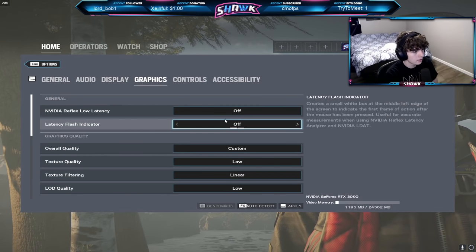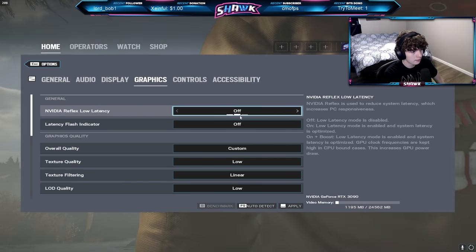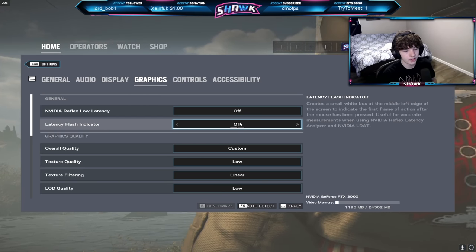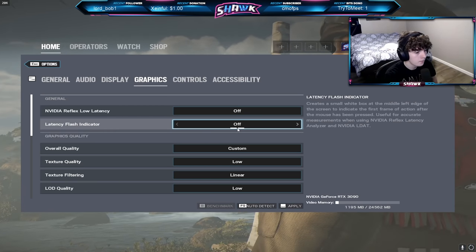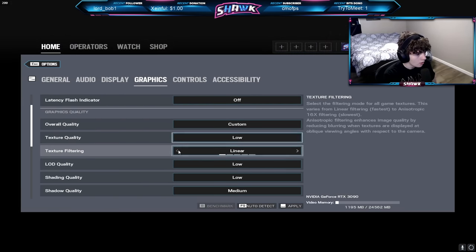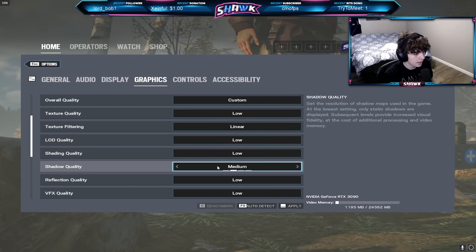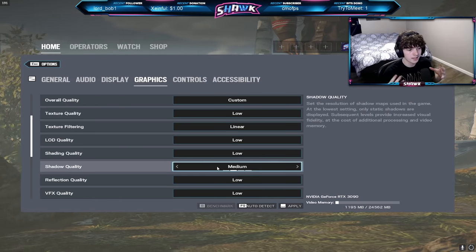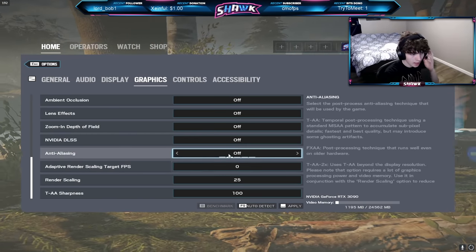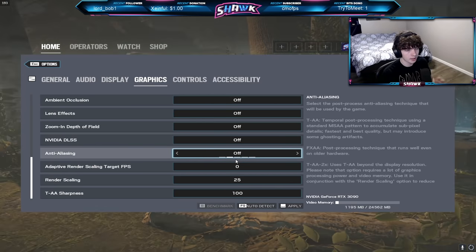Onto the graphic settings: I haven't really messed around with the new NVIDIA Reflex low latency stuff or the latency flash indicator — I'm not 100% on how they work, so I have them off right now. If I see that they're useful, I'll turn them on later. Overall quality is on custom; I have everything low or off besides shadows, which I have on medium so that I can get those dynamic shadows. Everything else here is off.